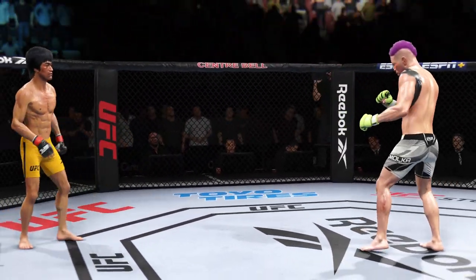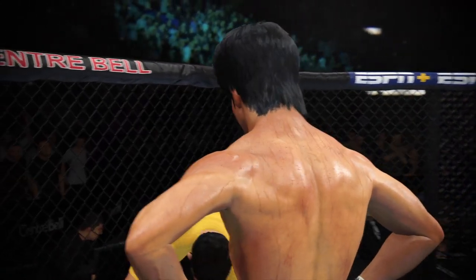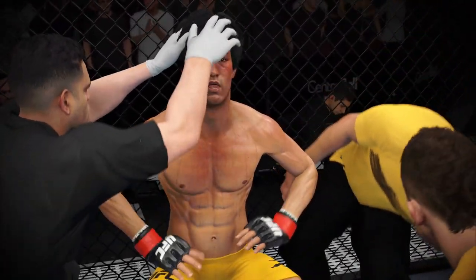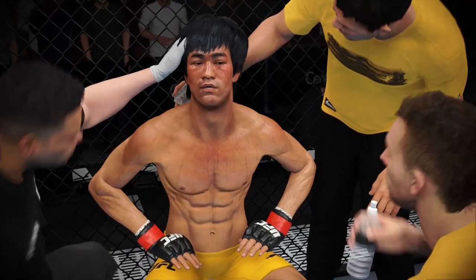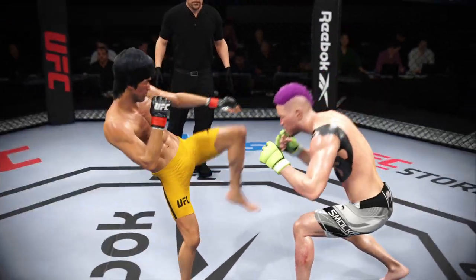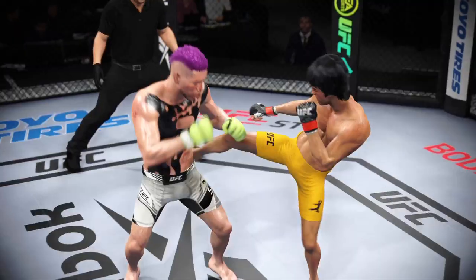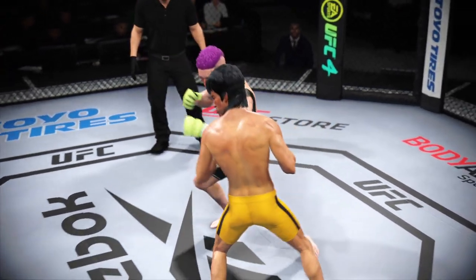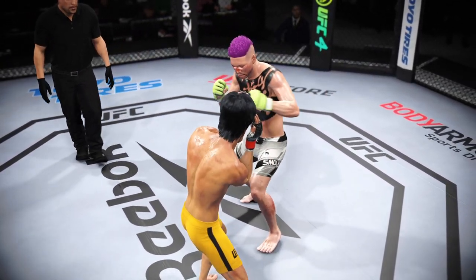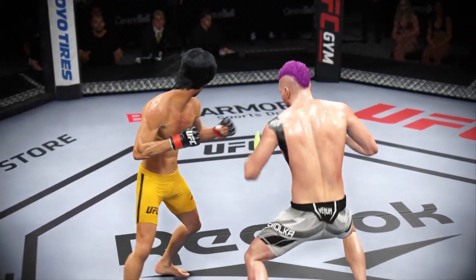Entertaining scraps so far. There was a whole lot of action in that round, including a stunner upstairs that nearly closed the show. It was back and forth action, but the big moment was that big strike to the head that put him on wobbly legs. In survival mode, luckily, he made it to the end of that round.